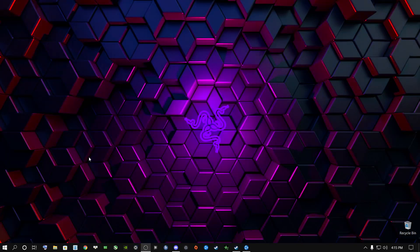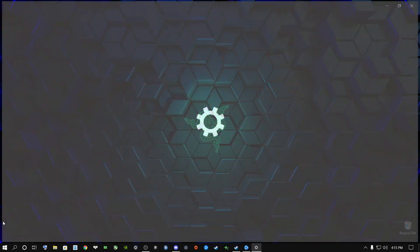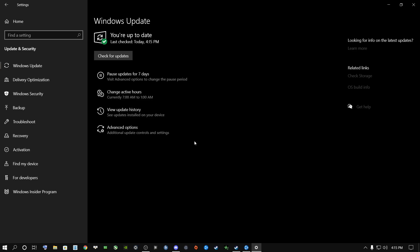The first thing you need to do is go to the Settings icon, then go to Update and Security, and click Check for Updates. Ladies and gentlemen, I do this on most of my videos — you need to keep your Windows up to date on a regular basis. It doesn't matter if you're running Windows 10 or 11, keep your Windows updated.